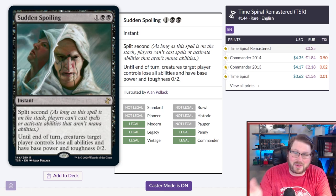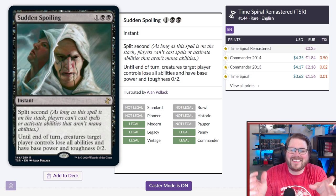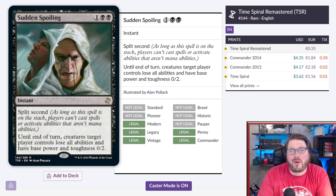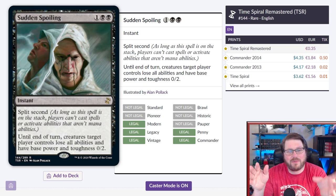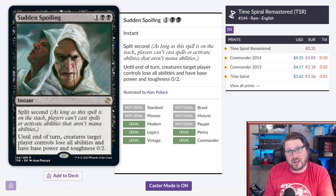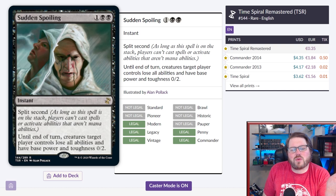Number 9 on my list is Sudden Spoiling — one black black for an instant with split second. Split second means people can't respond to it; it just happens. Until end of turn, creatures target player controls lose all abilities and have base power and toughness 0/2. This works as a fog in many situations, and fogs that are hard to interact with can be really good and change the tempo of a game.